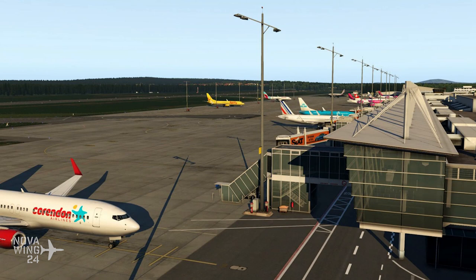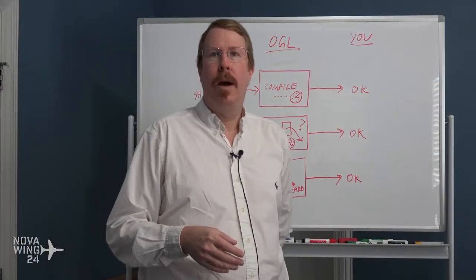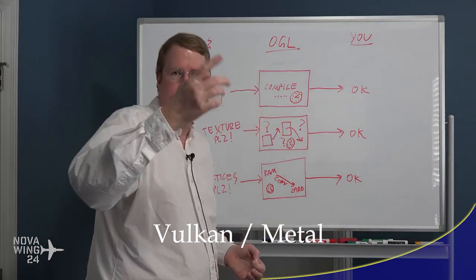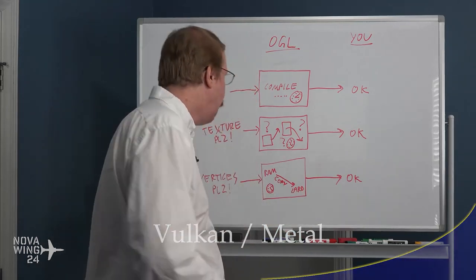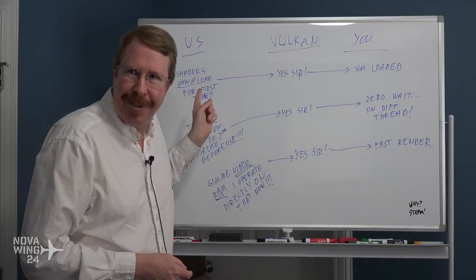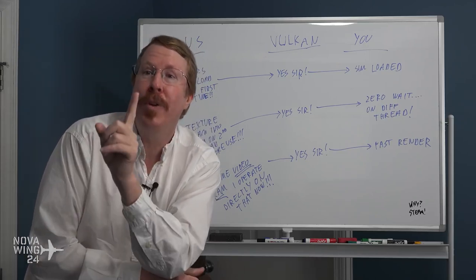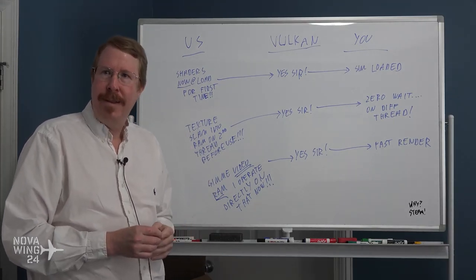Before moving out of the X-Plane 11 world, I can't leave without mentioning that Vulkan — and Metal — came out this week. I'm not going to talk too much about it because it's an update to the core sim rather than a new product release, but it's something the X-Plane community has been clamouring for for a really long time, ever since Austin Meyer announced they'd be working towards it.